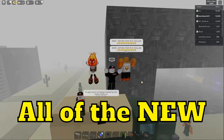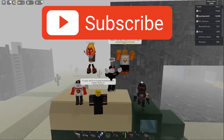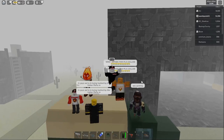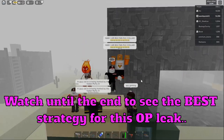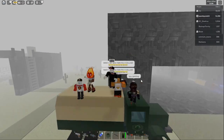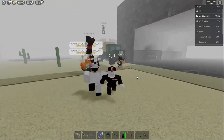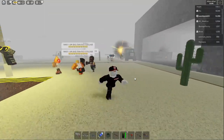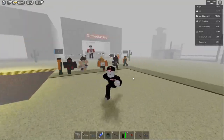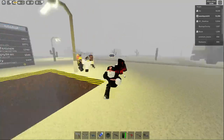Today I'll be showing you all the new killer leaks. This is gonna be a lot of fun — there are some major killer leaks, like Ghost Face, and I'm really excited to show you guys. This is the first leak in over a month. We are in Area 51, the test server, so these leaks are not actually out yet. Homer has made some changes here.